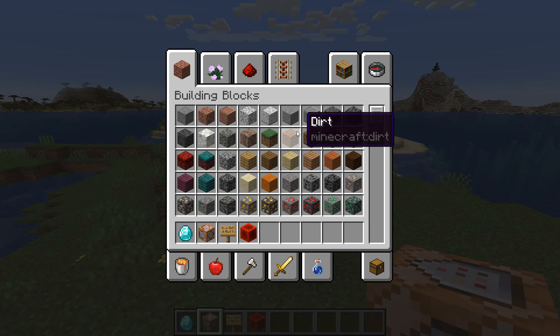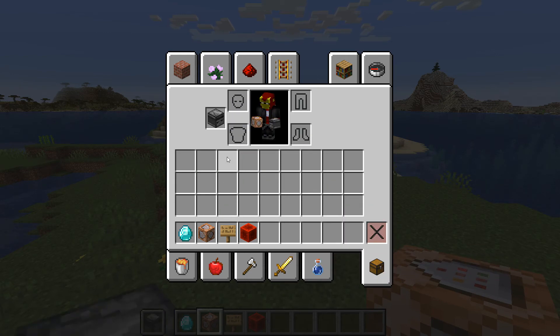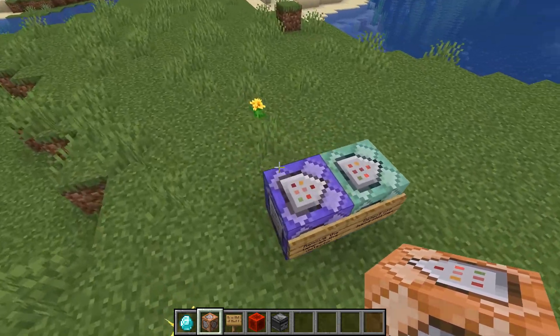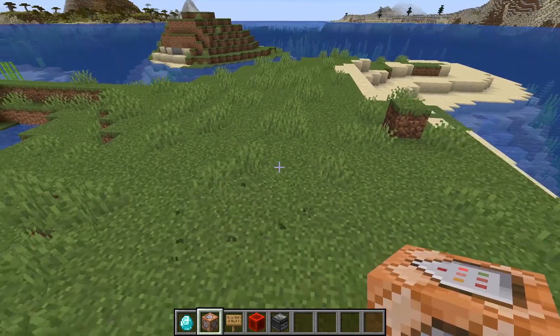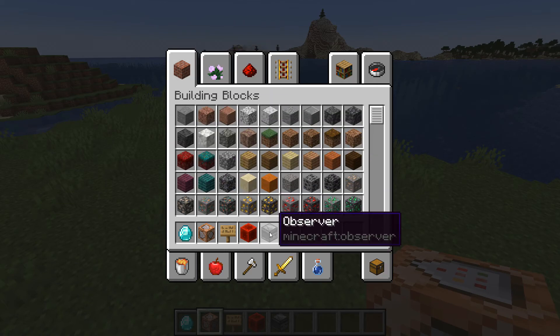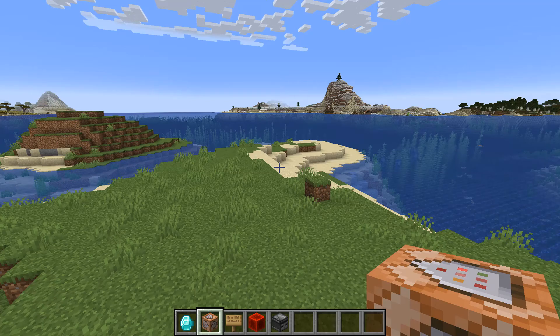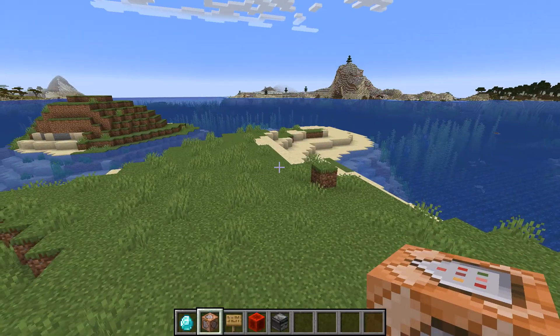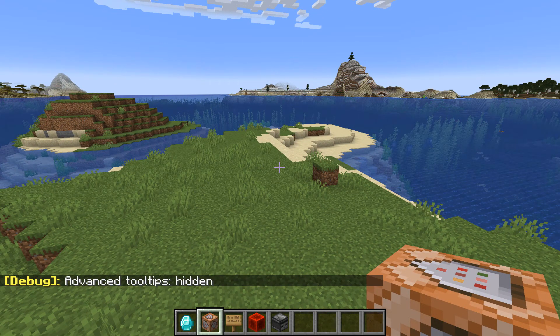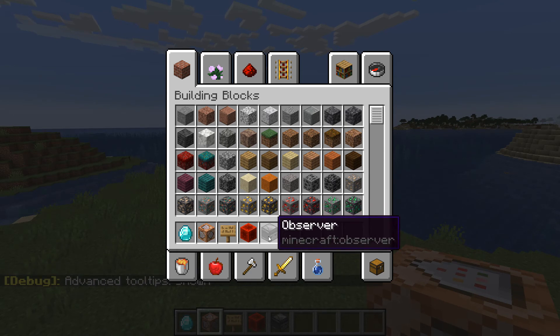I'm going to pick an item for us to detect. Let's pick an observer, which we can place in our off hand. We're going to make a detector for an observer, but you can pick any item type whatsoever. When you pick an item, you need to find out its item ID. This one is minecraft:observer. If you don't have IDs showing, press F3 and H to toggle advanced tooltips. Now I can see the Minecraft ID for this observer.